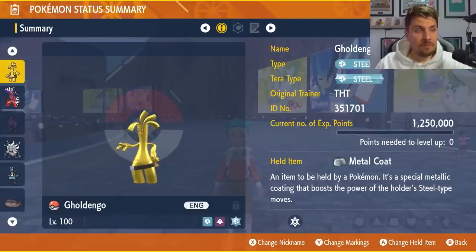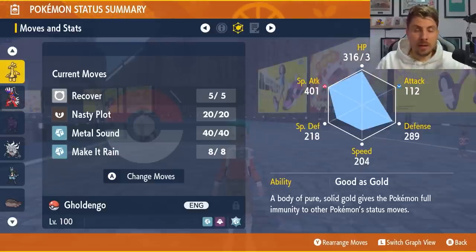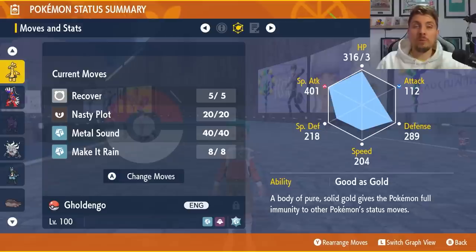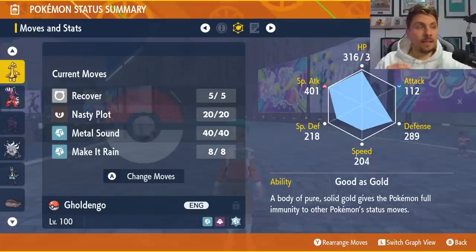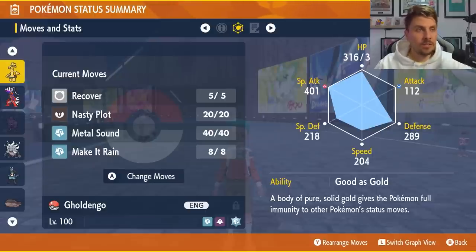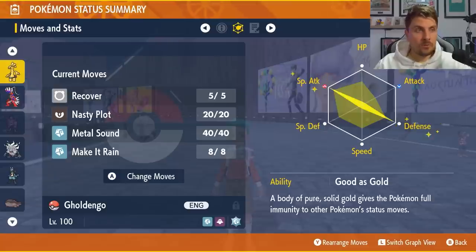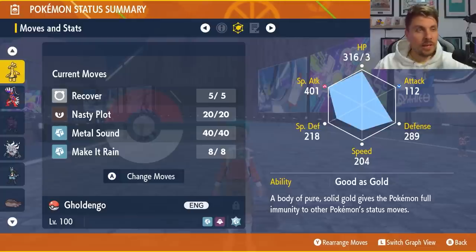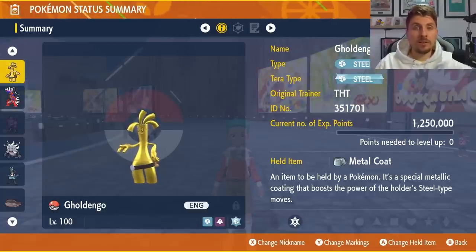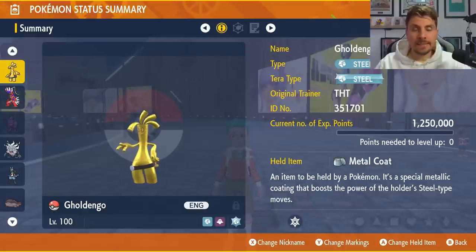The Gholdengo build is going to have the Steel Tera typing with the Metal Coat as its held item for that additional boost to attacking moves. The moveset is Recover, Nasty Plot, Metal Sound, and Make It Rain. Recover gives us recovery, Nasty Plot sets up our Special Attack, Metal Sound reduces Chesnaught's Special Defense by two stages each use, and Make It Rain combines with that nicely. If you don't want to use Make It Rain because it reduces your Special Attack each use, you can opt for Flash Cannon for more consistency. The EV spread is 252 Special Attack and 252 Defense with 4 in HP, Good as Gold ability, with a Modest nature.